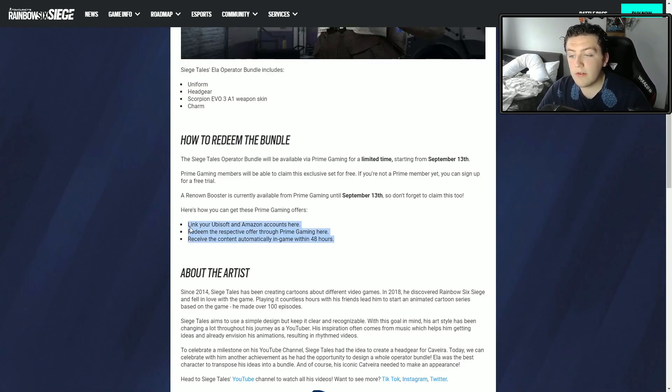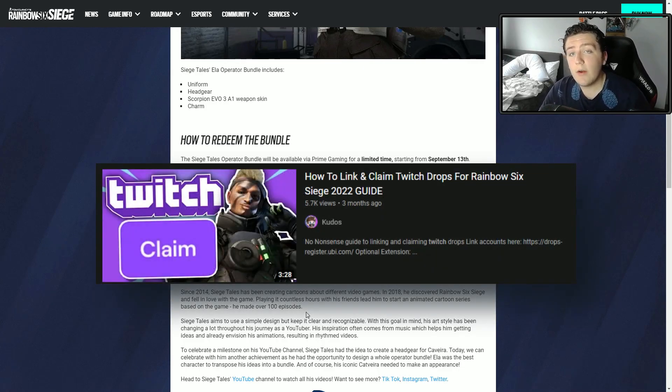As you can see here, the way to do this is link your Ubisoft and Amazon account, redeem the prize through Prime Gaming, and wait up to 48 hours for the skin to come through. If you need an explanation on how to link your Ubisoft and Twitch account, I have a video for that. I might make an updated one, but that video is pretty helpful, so if you need help be sure to check that out.